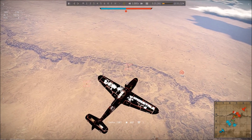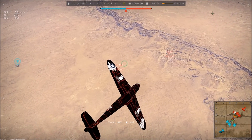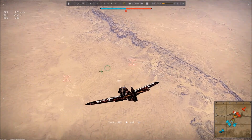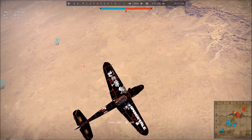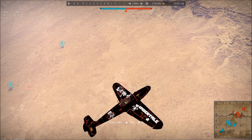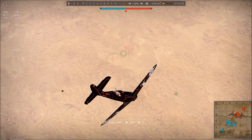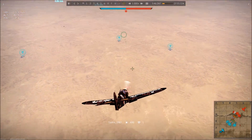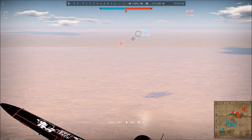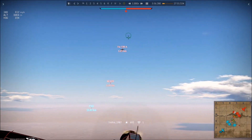Mounted in the cowling above the engine are two rifle-caliber 7.9mm rapid fire machine guns with 500 rounds each. And you get 200 rounds for your 20mm. So there's a decent amount of ability to sustain your fire and stay in the fight, and with a little bit of ammo management you can get four or five kills with no issues.